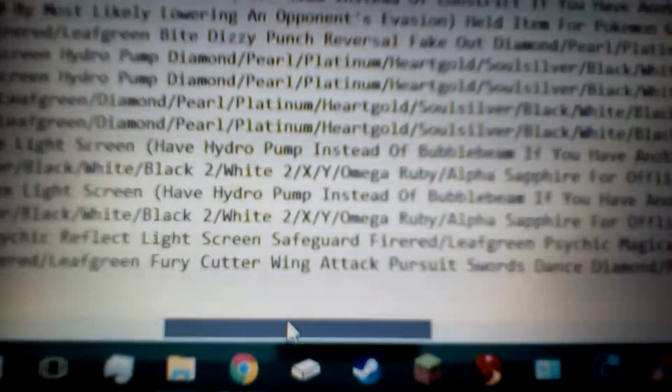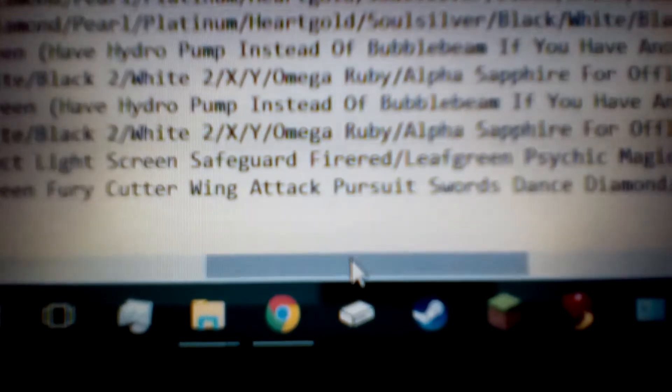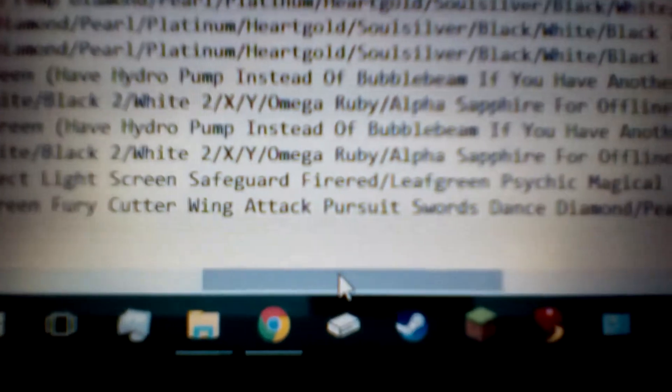And then for Ruby, Sapphire, Emerald, FireRed, and LeafGreen, the only thing different here is instead of Slash, you actually want Fury Cutter. Fury Cutter is a 40 power, 90 accuracy, physical Bug type move. It's a decent Bug type move. The really cool effect is every time you use this in a row and it lands, it gets stronger each time by 10 power, so if you keep stacking up, you'll eventually be doing massive damage with it.